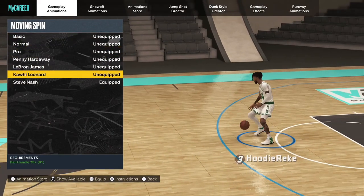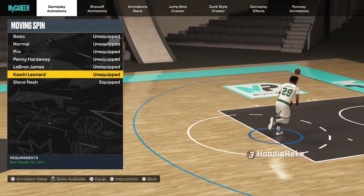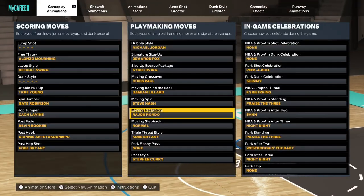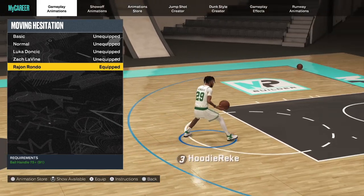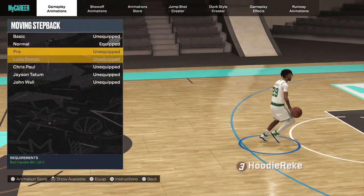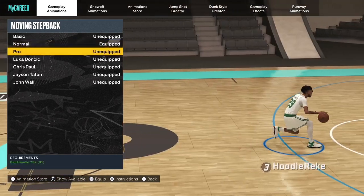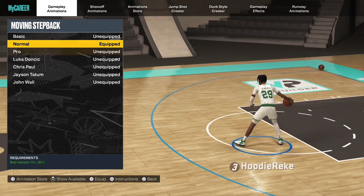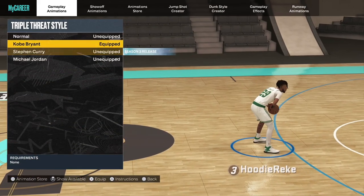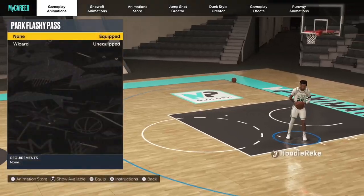Spin moves: Steve Nash. I usually go with Kawhi Leonard sometimes, or Penny Hardaway's. Move hesitation: Rajon Rondo — it's quick. Now moving step back normal. The main reason is because of that first move right there.